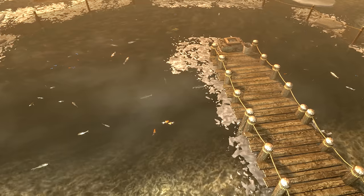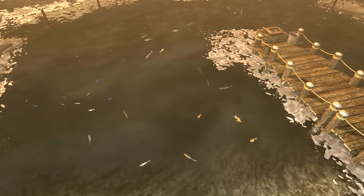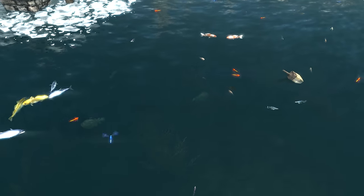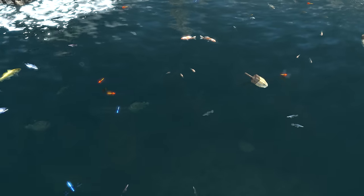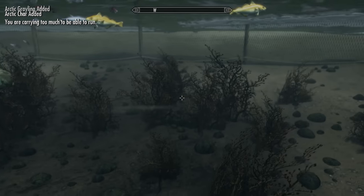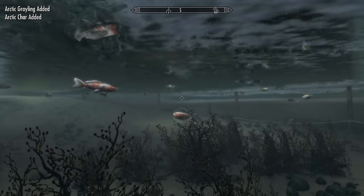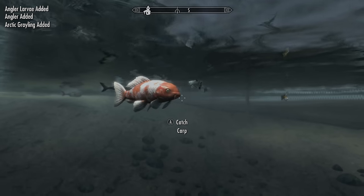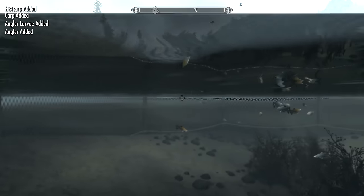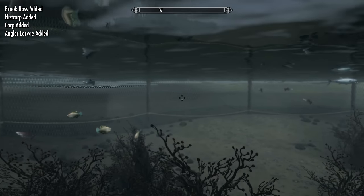Once that's done, head to the fish hatchery and to the box at the end of the pier. Click on it and from here just transfer all of your fish into it. You can only move one fish of each type in, which is good because it means you don't have to burn through all your fish to breed them. Once all are in there, just wait a few in-game days, and if your fish haven't spawned simply walk inside Windstad Manor and then walk back out again and down to the fish hatchery — all of your fish should be spawned in the little netted area.